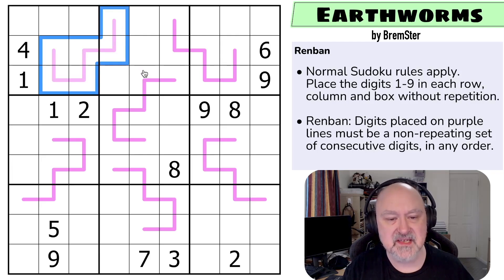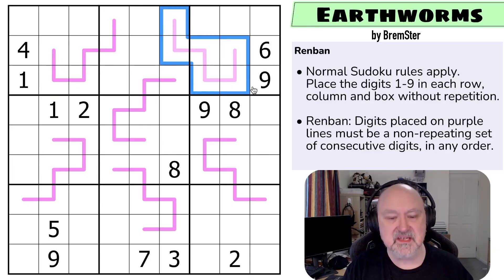What do we know about a six-cell-long Renban with digits one to nine? It must contain the digits four, five, and six. Because if we start at one — one, two, three, four, five, six — it contains four, five, and six. And if we start at nine and count down — nine, eight, seven, six, five, four — it also contains four, five, and six. So every one of these lines must contain the digits four, five, and six.